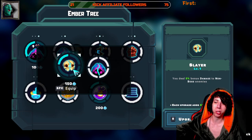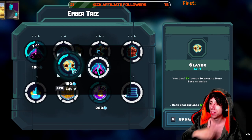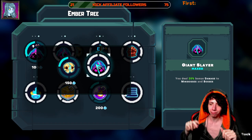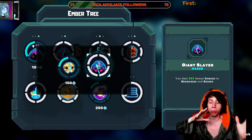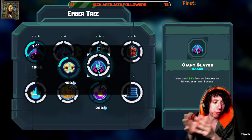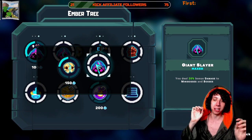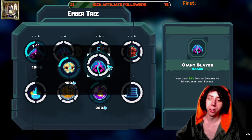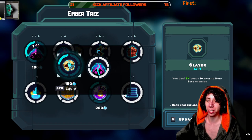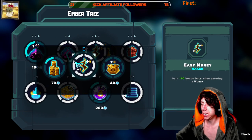Next is Giant Slayer — this is your damage category. You choose between bonus damage to normal enemies or to mini bosses and bosses. I opted for mini bosses and bosses because normal enemies aren't that big a deal, but bosses near the end of the game are what really wipe you — especially once you beat the game and unlock boss variants, which are very hard. I recommend Giant Slayer.